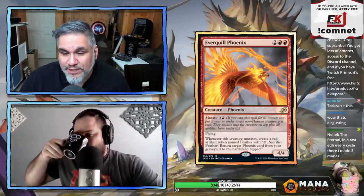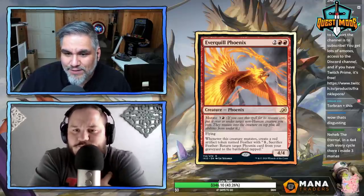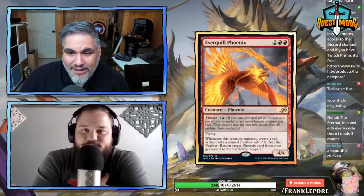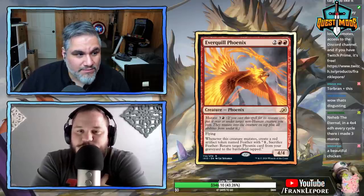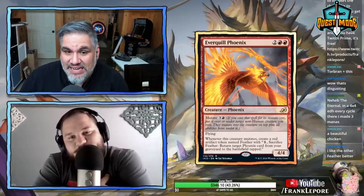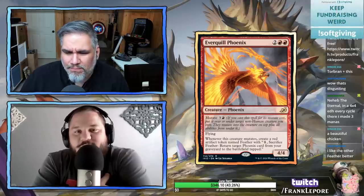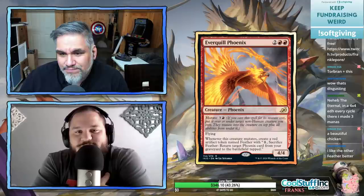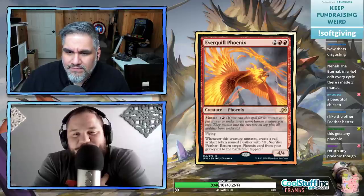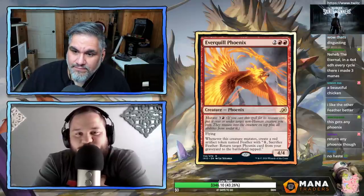Everquill Phoenix — four mana for a 4/4 phoenix. Mutates for four. Whenever this creature mutates, create a red artifact creature named Feather with one power/toughness. Sacrifice Feather: return a phoenix from your graveyard to the battlefield tapped. This is nice because even if they kill your creature you can still get your phoenix back. But it's one of the few phoenixes that needs another creature to really do anything.